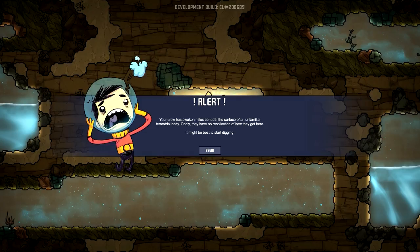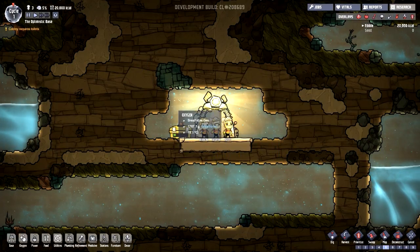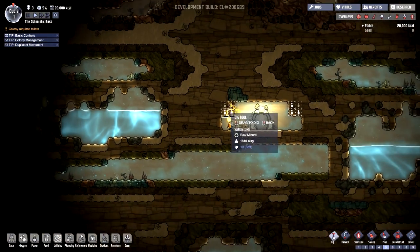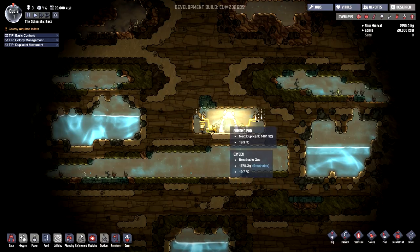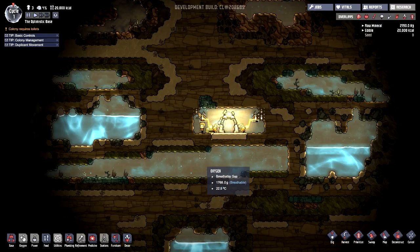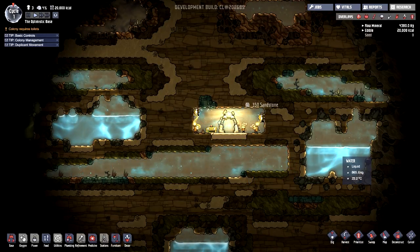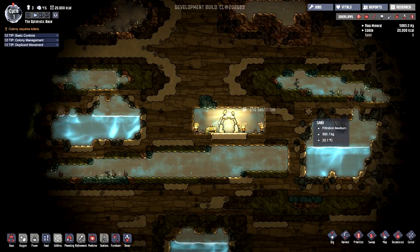Alert: your crew has awoken miles beneath the surface of an unfamiliar terrestrial body — might be best to start digging. We pause with the space button and open up the dig tool. This here is oxalite — it gives us oxygen, lovely stuff. We're going to open up the spacing a bit. It looks like we have a small spot below our printing pod, and we have two water sources right beside us.